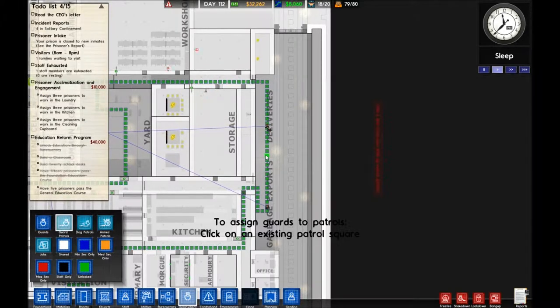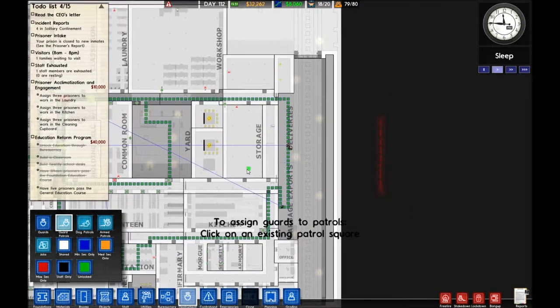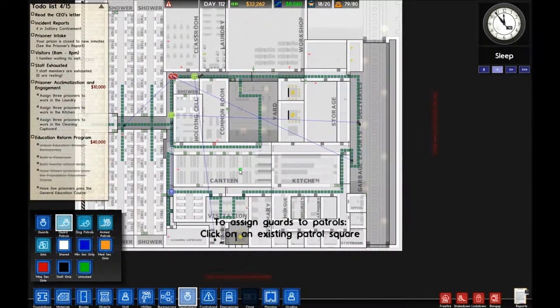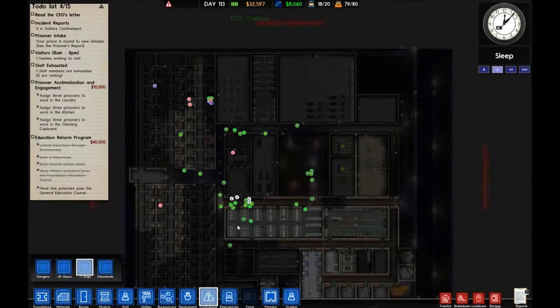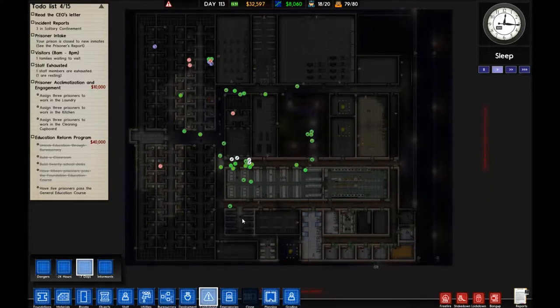To stop contraband at the front, I've now got dog patrols in the deliveries area so when stuff comes in from the trucks or when visitors arrive, hopefully the dogs will sniff out the drugs. We've got metal detectors anyway, so those should find any tools and metallic objects. It's just a case of catching drugs and anything that can't be detected by metal detectors. The next job is to find contraband that's already inside.